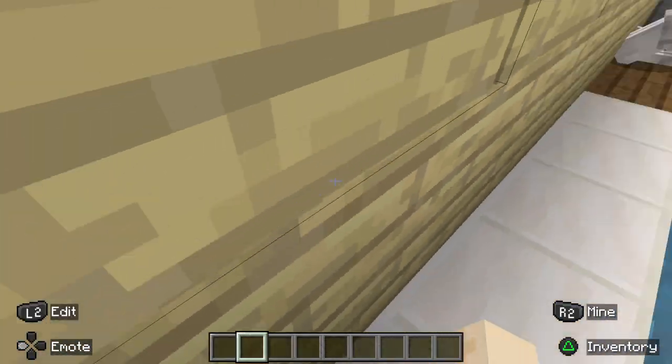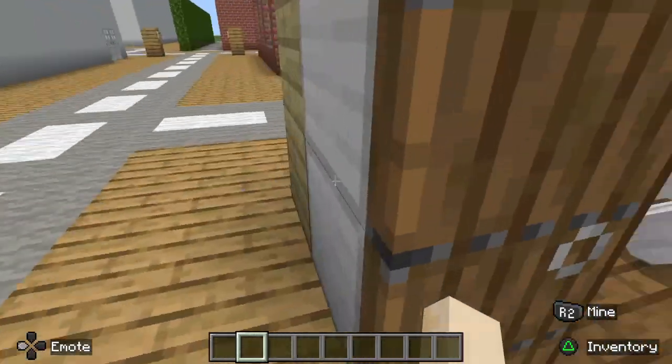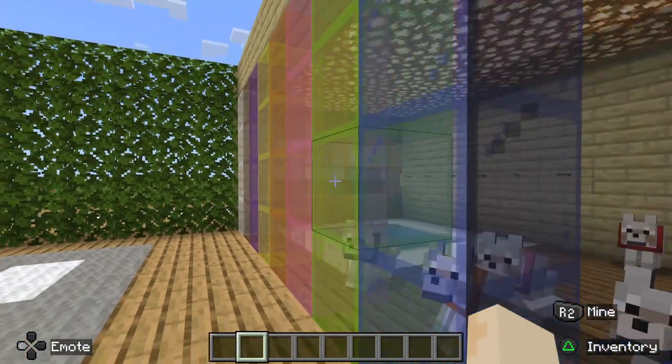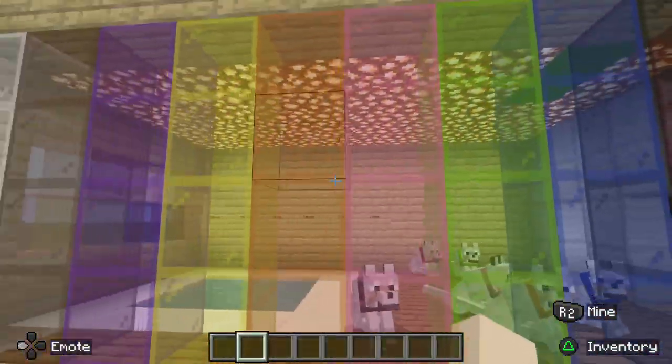I removed the colours but anyway, that's it for the Dog House. You've got these same windows which I like — we've got white, brown, purple, yellow, orange, pink, green, blue, black, and red. So it's pretty much every colour.